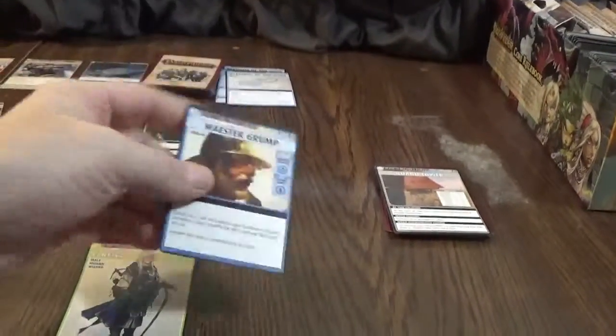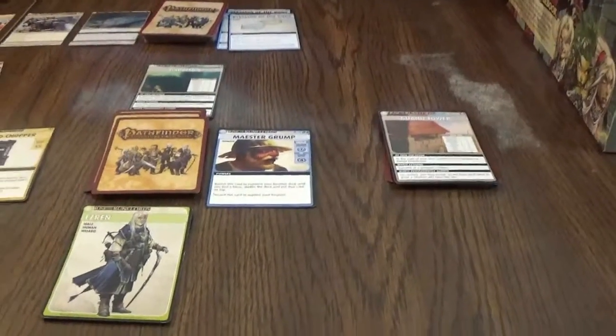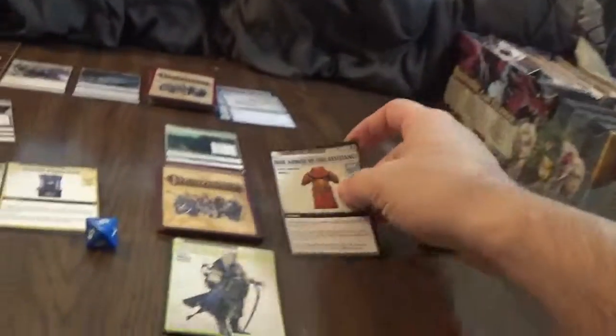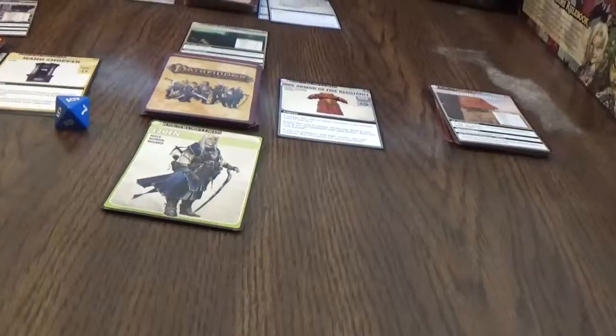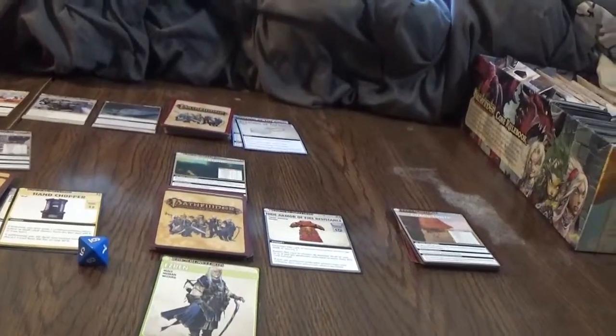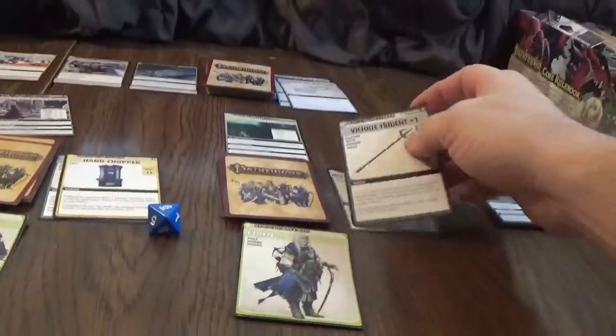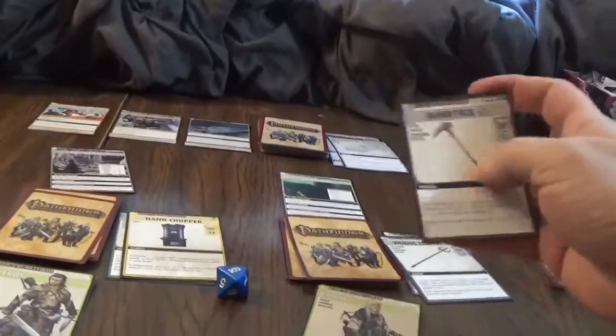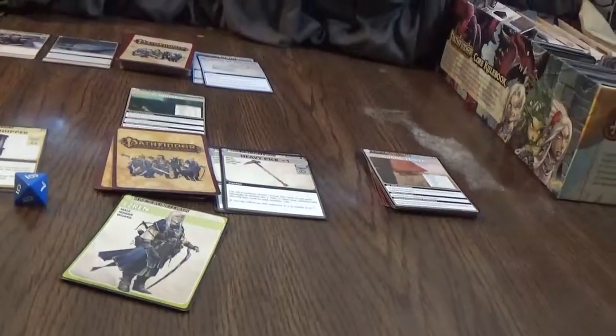We have Master Grump — Wisdom Divine 8. We can do that, and remember it is reduced by three. We'll discard him and explore our location. We find Hide Armor of Fire Resistance — Constitution Fortitude 7. No way we beat that, so might as well not try. We'll discard the Toad and explore again — Vicious Trident again. Not going to get that. We discard our Sage and explore again, getting a Heavy Pick. Again, no way we can get that. That'll be the end of that turn.